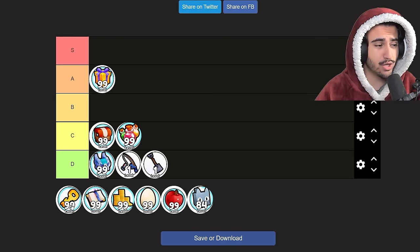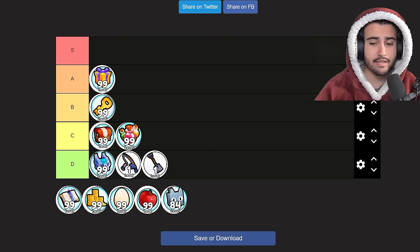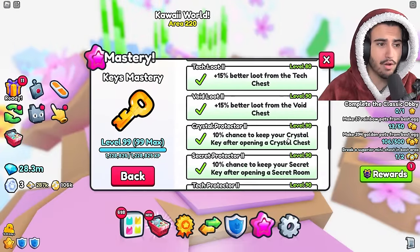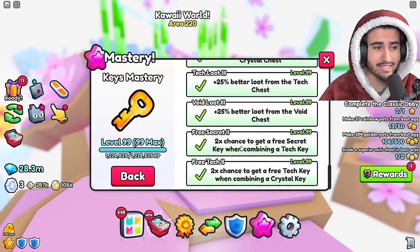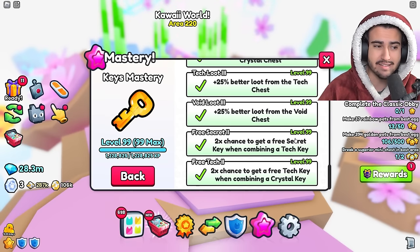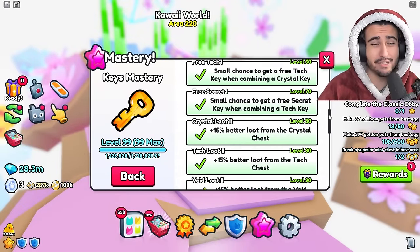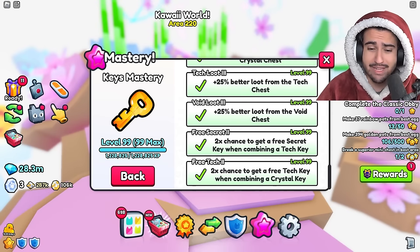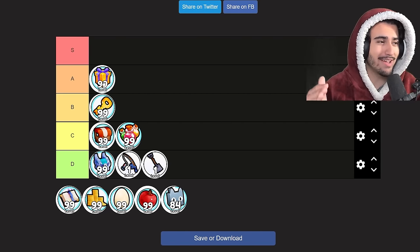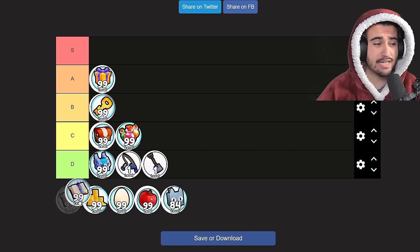Next up we have the key mastery — I'm going to put this as B tier, but it could also be a lower A tier. Essentially, the key mastery gives you better loot from all of the chests, and a very good perk is a chance to get a free key when combining other keys. You can make a lot of diamonds from combining keys and selling them. It is actually extremely expensive to get to level 99, so it could be a decent option if you already have the S and A tiers maxed out.